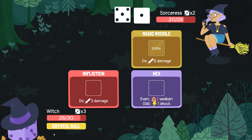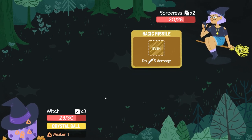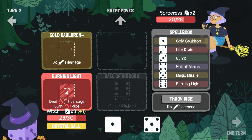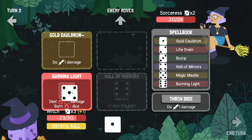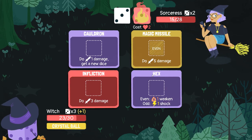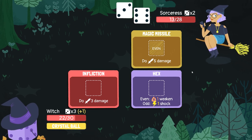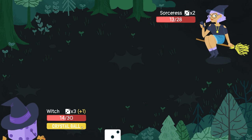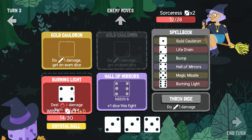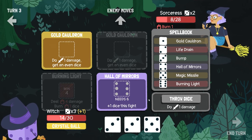They Inflictioned us. Hall of Mirrors — here we come. Gold Cauldron. It doesn't give us the extra dice anymore. We'll Burning Light and get another Golden Cauldron — we're building for the future, you've got to ramp up. Burning damage — take that. She is hitting us really hard though. Can we kill this turn? Maybe not. We'll take the burn. I don't know if we're going to get the kill this turn. I'm going to bump into here and get a six.